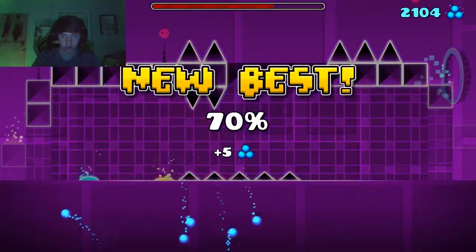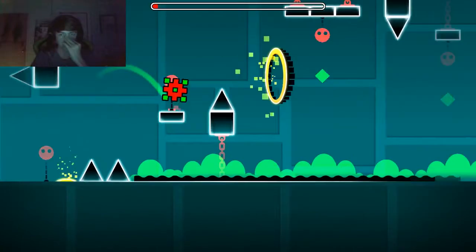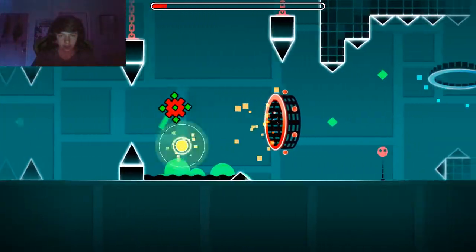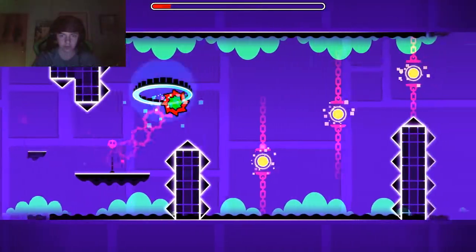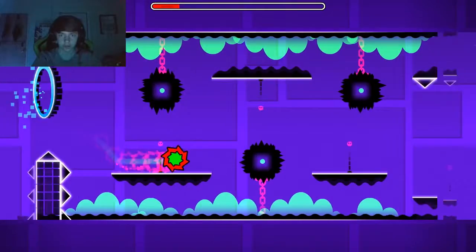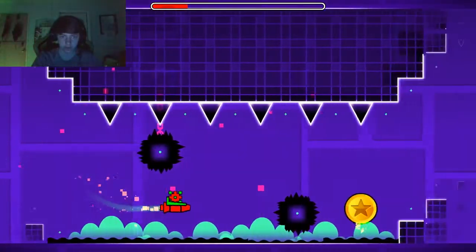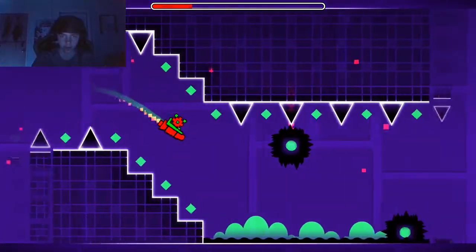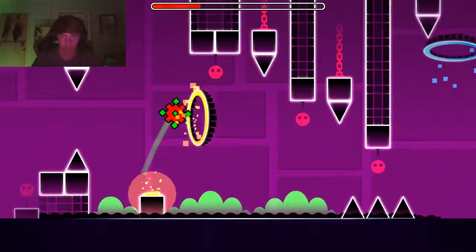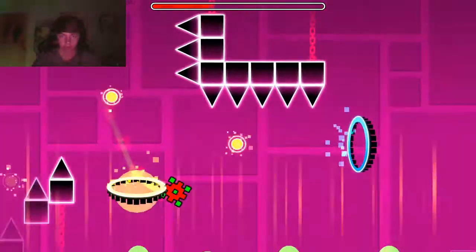Alright. So what we need to do is hit that blue pad and go up. I thought we had to skip it, but you really don't — if there's stuff after, you feel like you need to skip it, but you don't. I got it figured out. By the way guys, this is our first insane-rated level of the series so far.